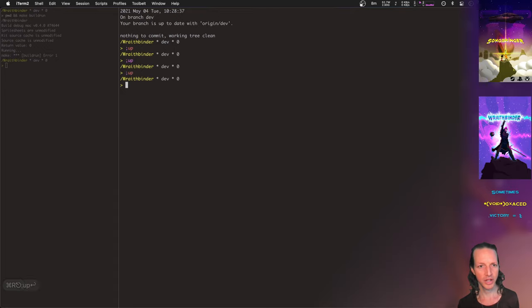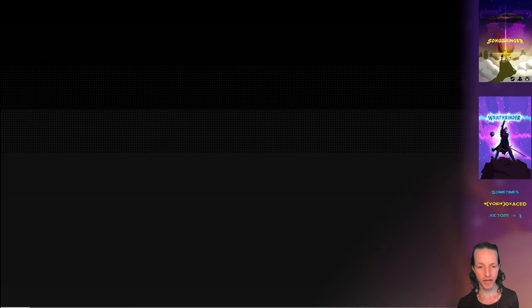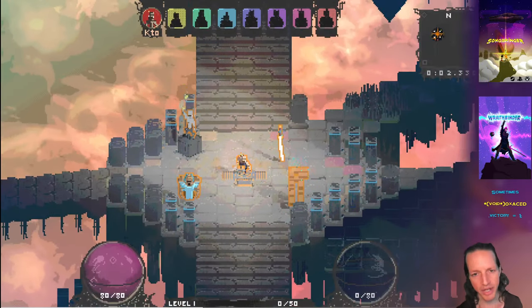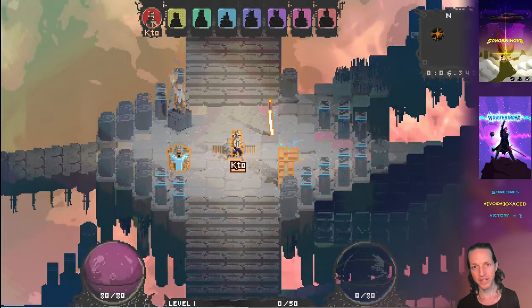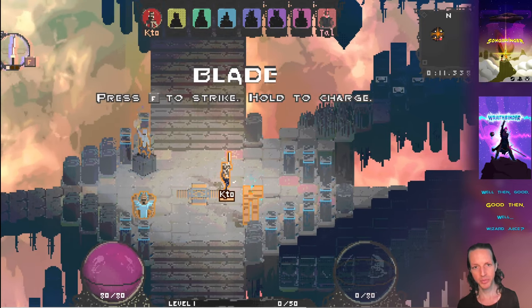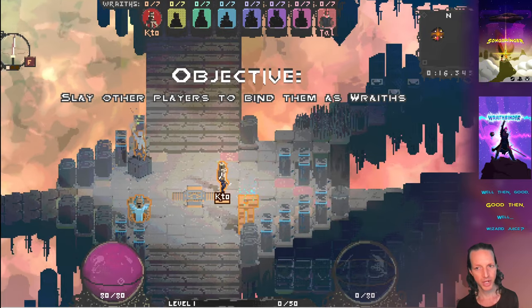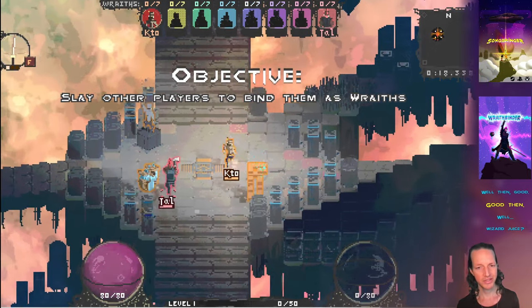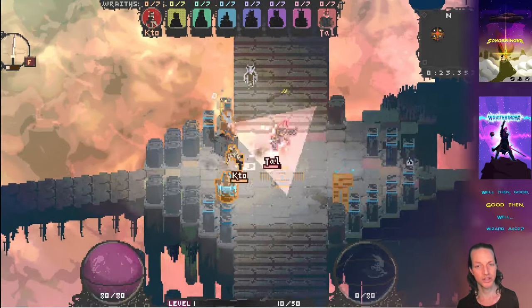Another thing I've been working on this week is clarifying the game's objective. From the alpha feedback, people mentioned they didn't know what they were supposed to be doing. There's not a very good tutorial yet — that will help. But it's nice to have some feedback right away. What it does now is you pick up the blade and it tells you your objective right away: 'Objective: slay other players to bind them as wraiths.' It's a one-sentence version pressing down the whole game's objective.